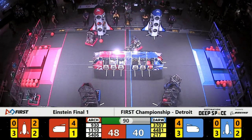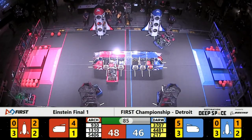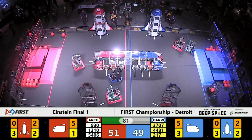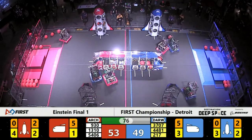While Runnymede tries to slow them down, Thunder Chickens drop off three more points for your Blue Alliance. Current score with under a minute and a half remaining in the match: a very tight advantage to your Red Alliance, 53 to 49.